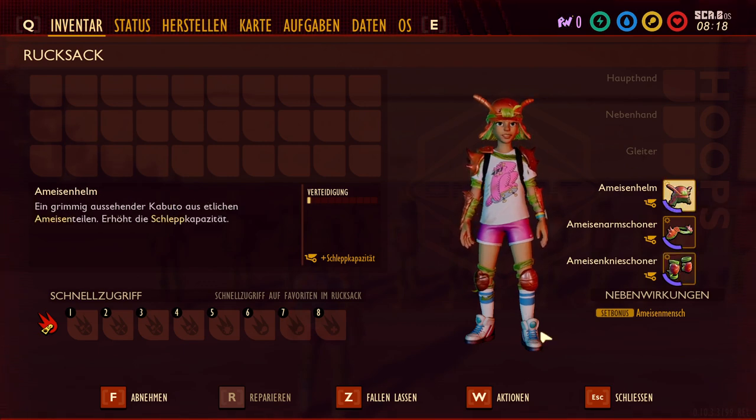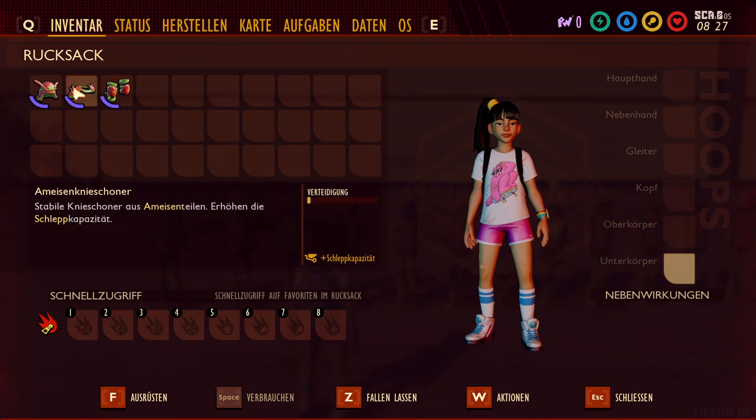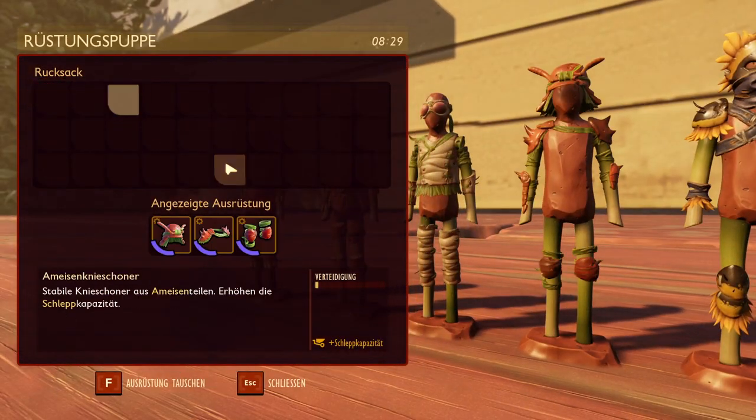And you get the set bonus Ant-Man. Ant-Man means you can run into the ant hill without being attacked — you're simply ignored. If you hit an ant in there, they'll all attack you. If you steal an egg, same thing. But at the start this lets you get into the ant cave pretty quickly to grab a few things.